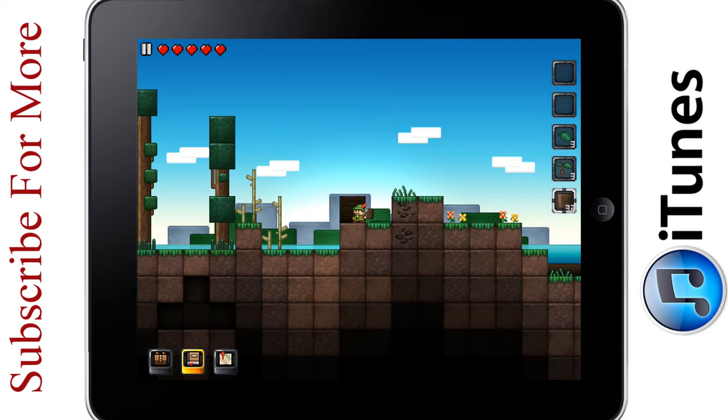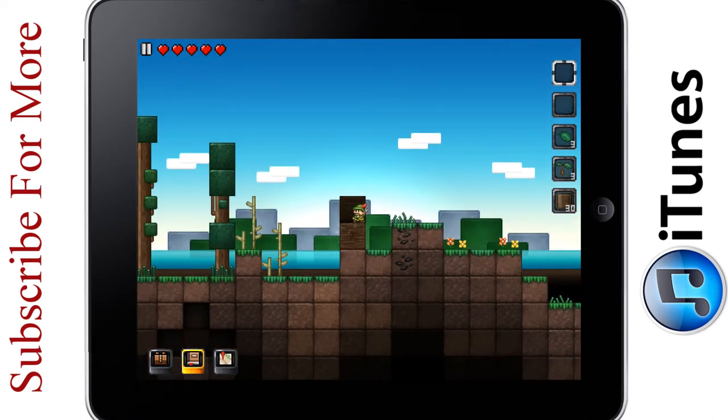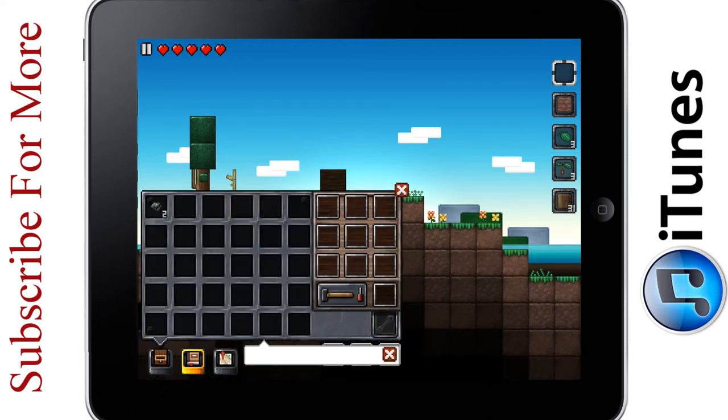I placed two blocks of wood. You can put wood in the background and the foreground. So when you dig — for instance, if I dig up this coal dirt block — you see, now there's coal in the background. I can't get that without a pickaxe. So I'm going to go ahead and make a pickaxe.